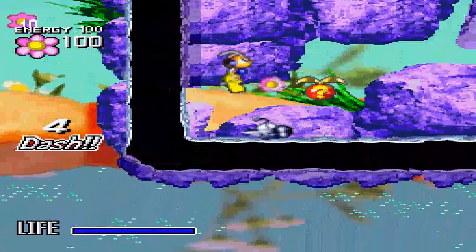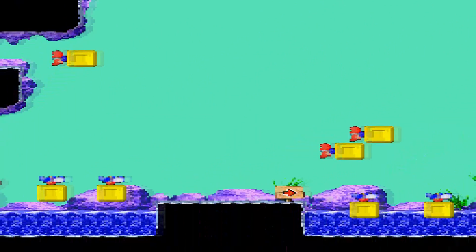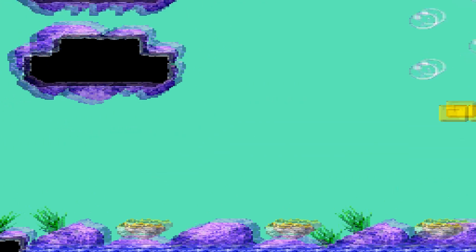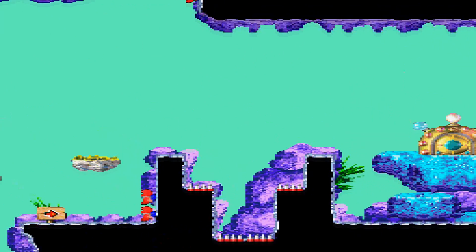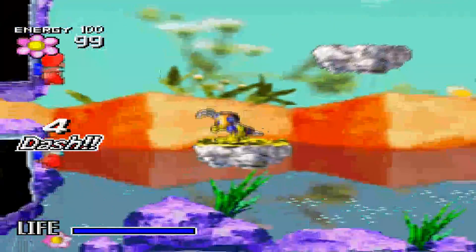Anywho, this is the golden enemies stage. I actually remember this one. The only things I don't remember are: are there any switches? There are these two crickets I need to actually save. I don't think there's any switches in this level, but there are two crickets. Not fun to backtrack. Not fun at all.